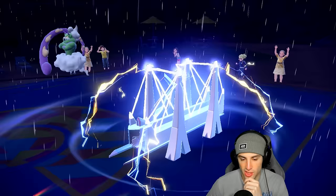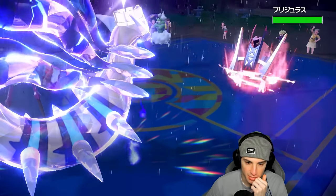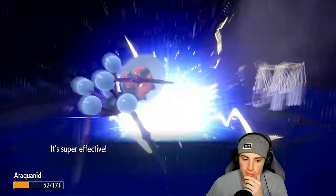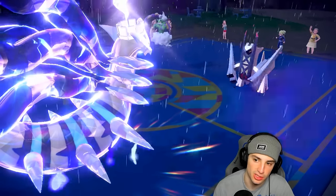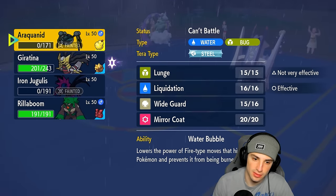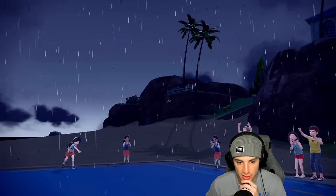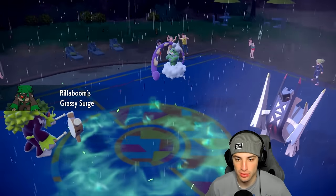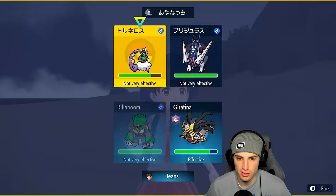Tornadus goes for an Electro Shot into Araquanid — Araquanid goes down. I get to bring out Rillaboom. Both of them outspeed me. Shadow Force comes in — how much damage are we doing? We bring out Rillaboom. Archaludon is probably Assault Vested, might be Covert Cloaked too, which could be a problem. We should be able to soak Bleakwind Storm. I might try to get Wood Hammer into Tornadus — yeah, Wood Hammer straight into it.